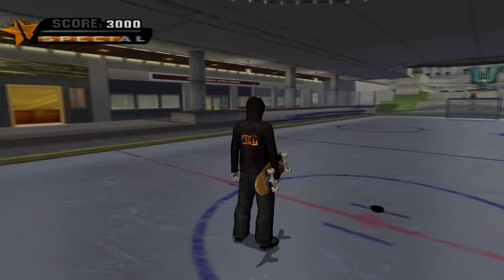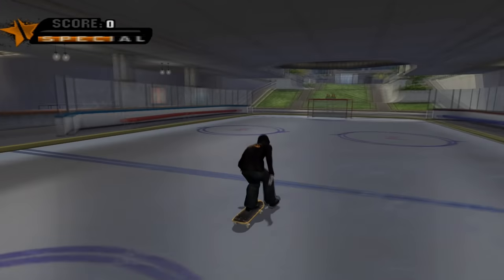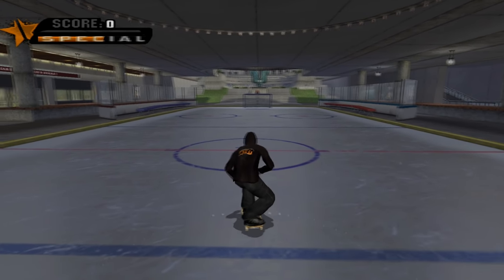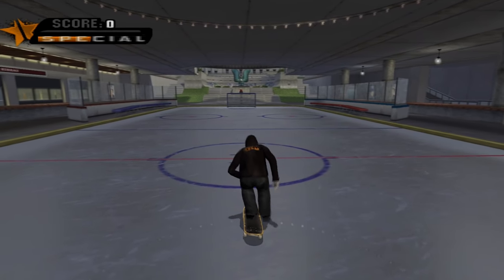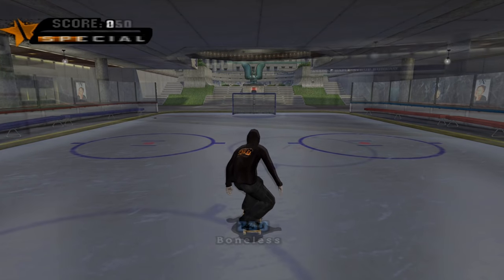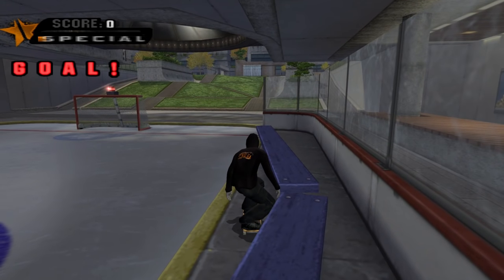Next we head to Vancouver. Underneath the hotel at the centre of the level is a hockey rink — very Canadian. There's a puck located in the centre spot which you can hit when you're on your board or when walking. If you score at either end, the word 'goal' will show up on the screen and you'll hear the sound of a buzzer. Depending on which end you score at, the word goal will either be blue or red.